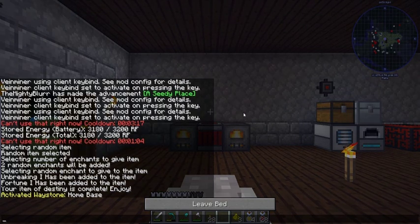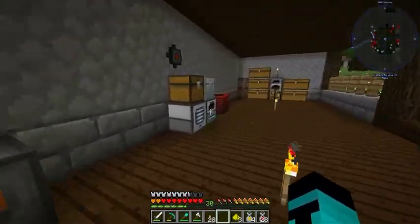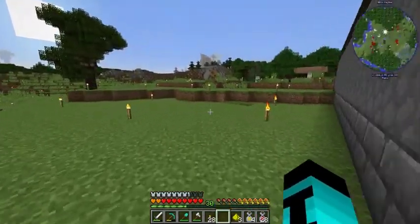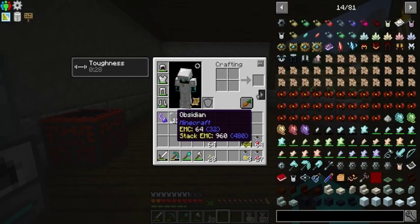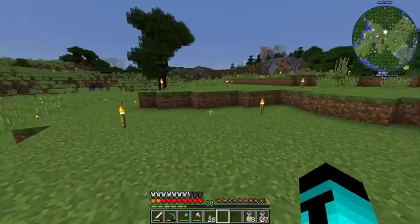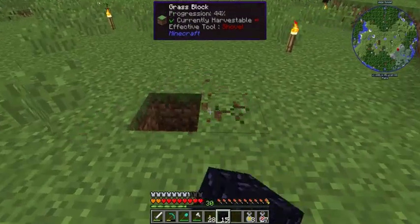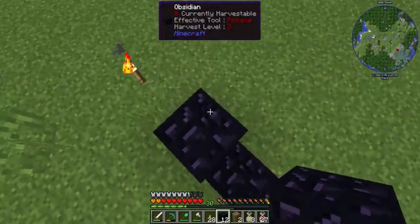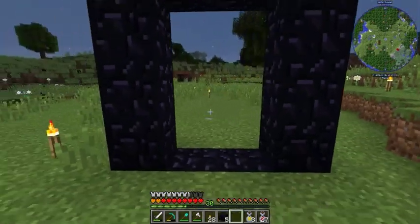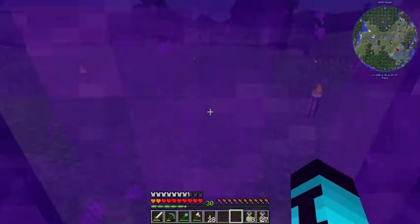What we're going to do now is I'm going into the mine to find some obsidian so we can make ourselves a Nether portal, and I will bring you right back as soon as I've done that. Some very quick mining later and we have enough obsidian for a portal. Let's go place it shall we. How about we just put it here — not too close to the base because the noise of the Nether portal is pretty annoying. And using our random item that we got from the chance cube, we will light it. Let's go.